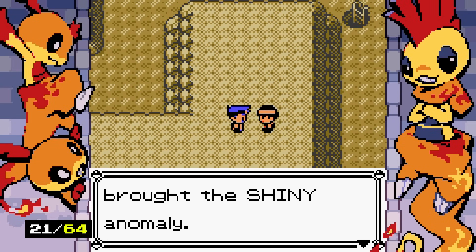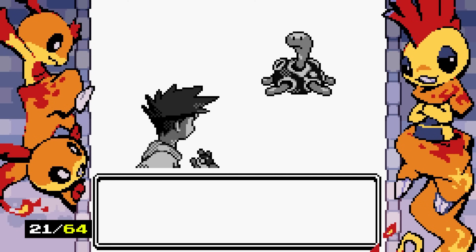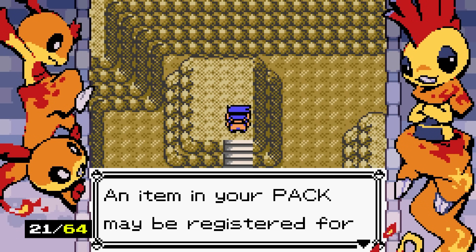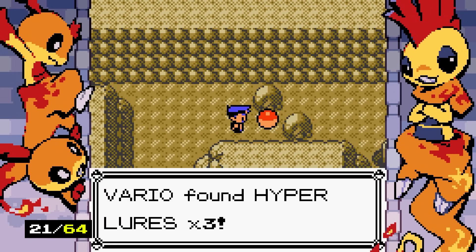We catch a Shuckle and another shiny totem — one more to go. We use one more hyper lure but they haven't been working out great for me lately. There are three more hyper lures in the bag though, so we're okay.